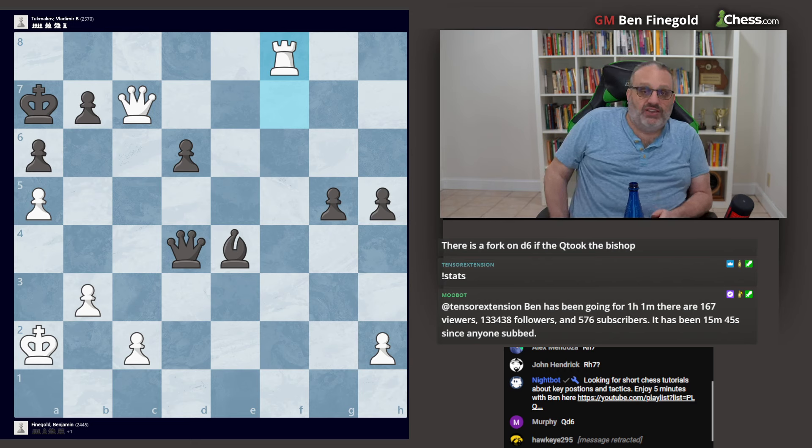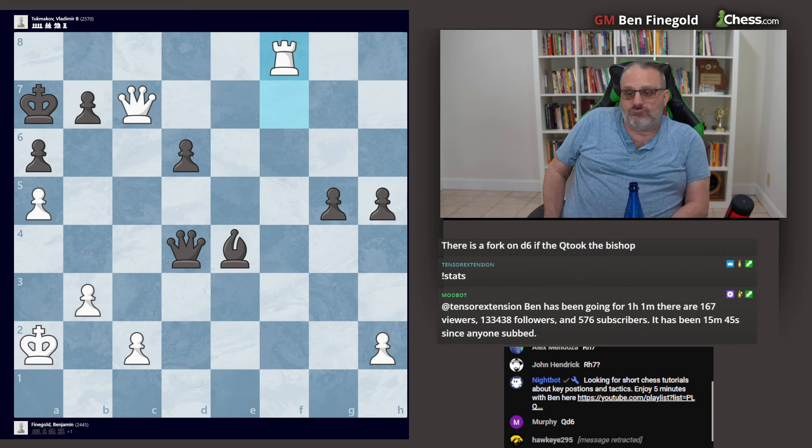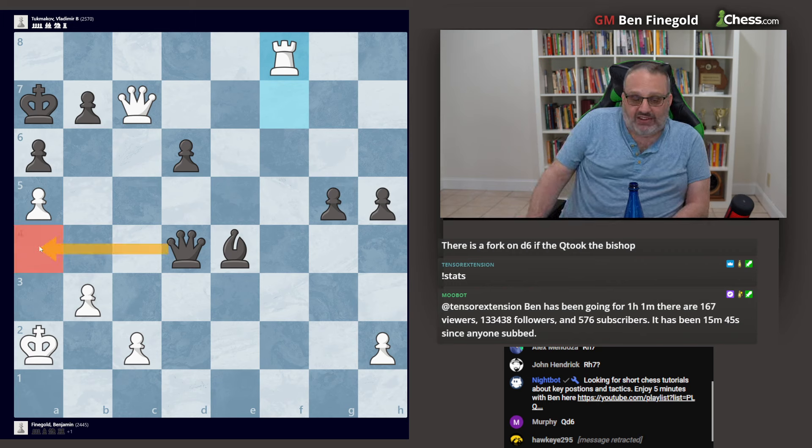I made the time control by playing rook f8. Now that's a move you want to make the time control with. And then he resigned. The best move being queen a4 check, the second best move queen a1 check, although I guess queen b2 is tied for second — because queen b8 mate is unstoppable.